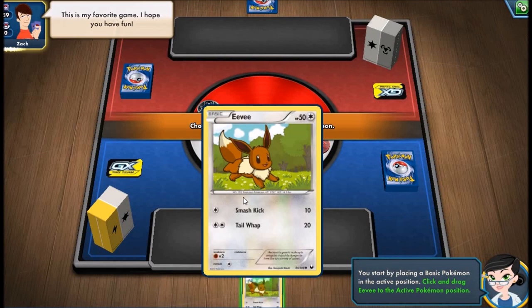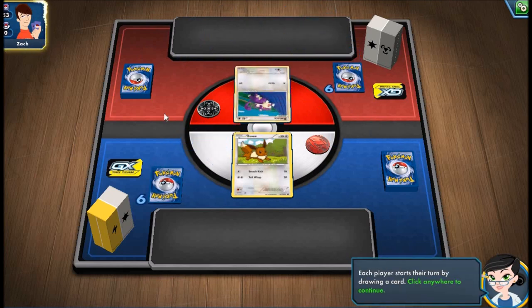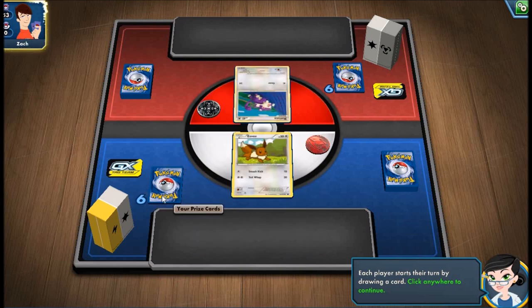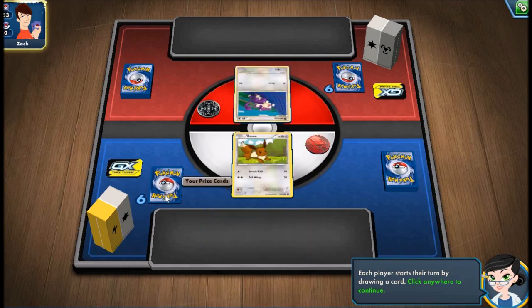Now let's choose the Pokemon. Looks like the opponent has chosen Rattata as its first Pokemon. The pile that you see here is your prize cards. To win the entire game, you have to collect all of your prize cards. By defeating the Rattata in front of you, you get 1 of your prize cards. So you need to defeat 6 of your opponent's Pokemon to get all of your prize cards. Beware — if the opponent collects his prize cards before you, he wins the game.